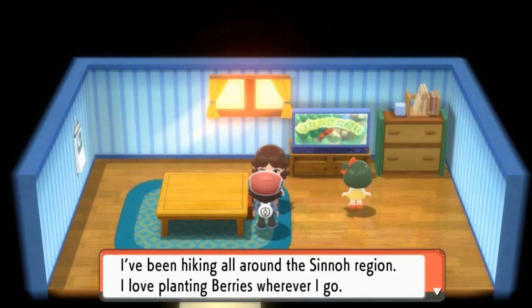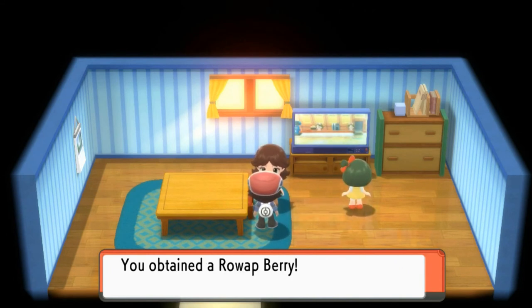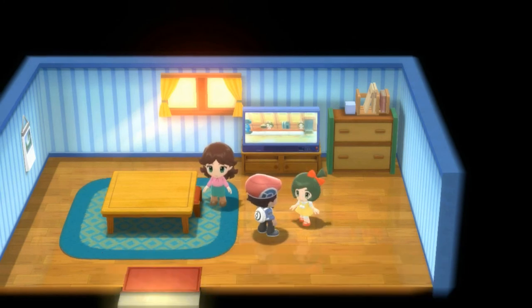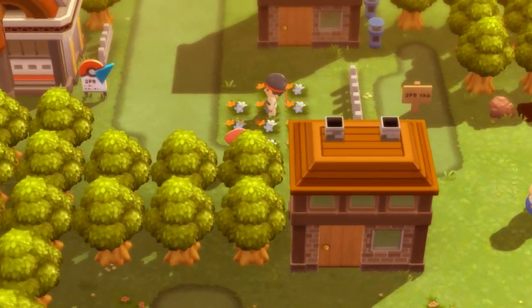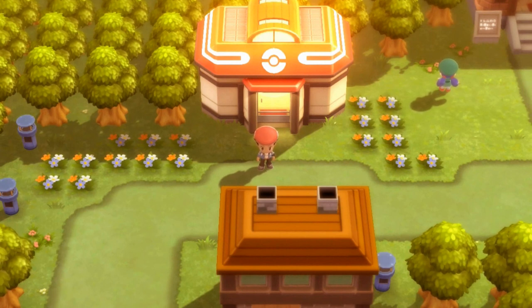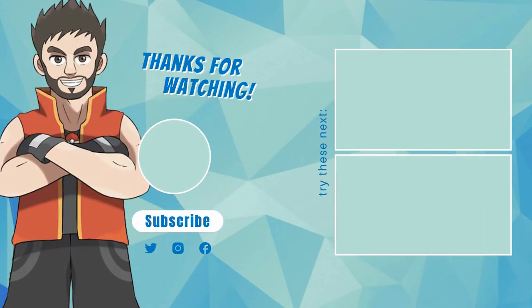Let's talk to this lady. She says she's been hiking all around the Sinnoh region, loves planting berries wherever she goes, and will give us a berry too — please plant it somewhere. You guys already know me, I don't plant anything. Her sister gathers berries every day. So I guess that's pretty much it for Pastoria City. In the next episode, guys, we are going to be going into the gym, getting our fourth badge. That way we can prove Team Galactic wrong. I will see you guys in that next episode. See ya!